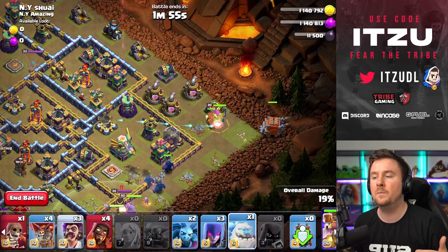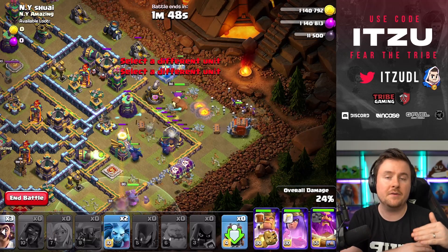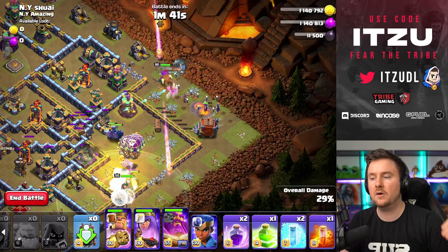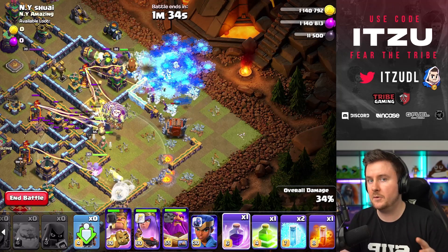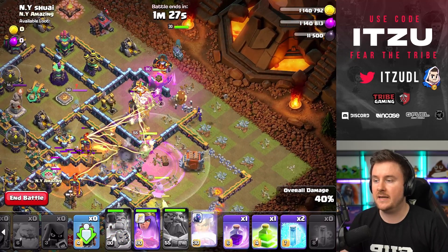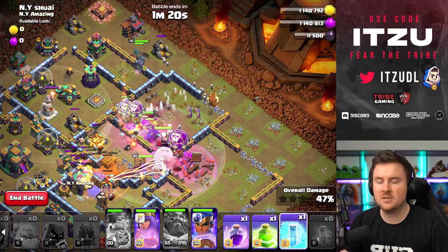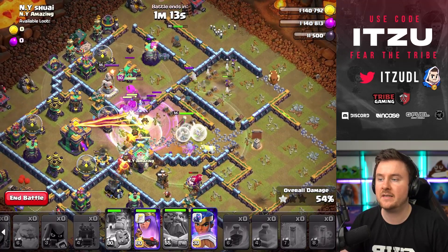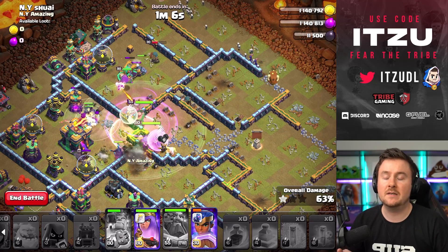Once the Warden ability is secured, get your PEKKA Smash in: Wall Break into the Eagle Artillery, Wall Break into the Multi-Inferno Tower, and do everything from the first attack but reversed. Deploy the Log Launcher a little above the 3 o'clock side, wait for the logs to go in, then send in the King. Use the Ice Golem for the King to tank — same as the first attack, the Ice Golem for king-tanking is really clutch. Make sure the Queen is walking inside as well. Keep the Healers alive, which may mean freezing the Multi-Inferno Tower, but as long as everything is pushing into the tunnel compartment, you're on track.